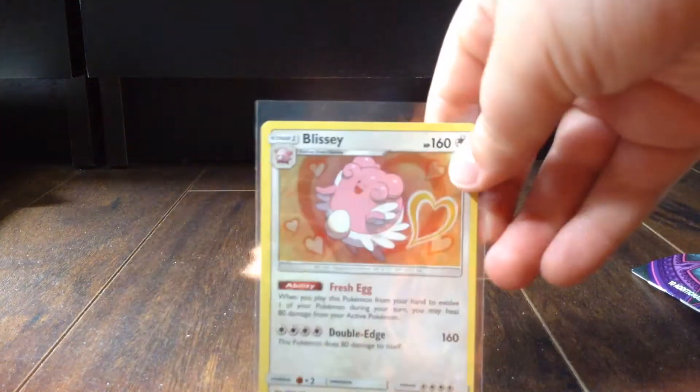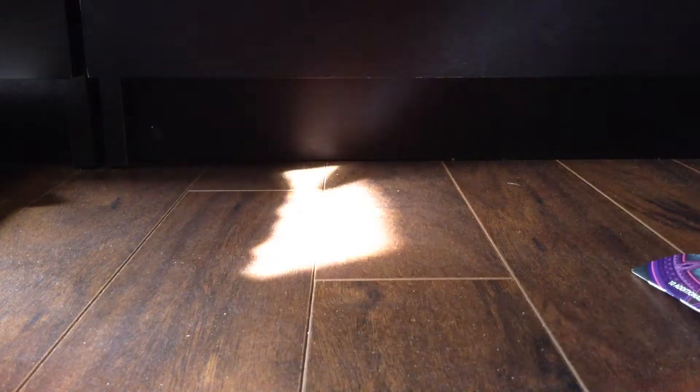That's how Lucas — one, two, three, four — does it. He messes up. If you wanted to show them what you got in that pack — there you go. Here's the Blissey Holo. I already have the reverse of that card. Nice.